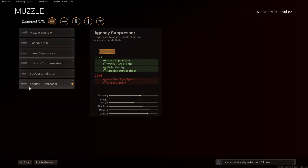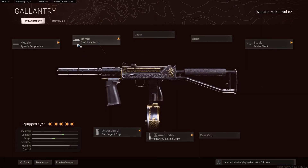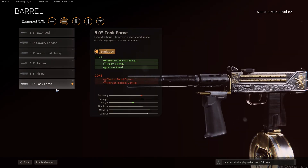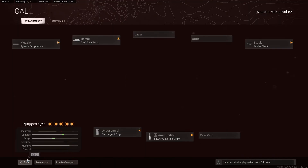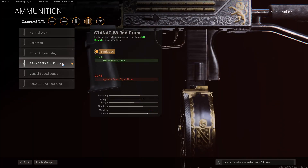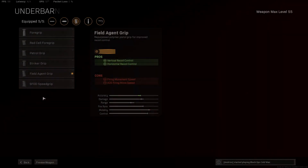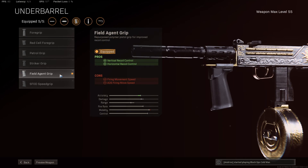For the MAC-10 class setup, we want to start with the Agency Suppressor for sound suppression, vertical recoil control, bullet velocity, and effective damage range. Then the Task Force barrel for effective damage range, bullet velocity, and strafe speed. We want the Raider Stock for ADS firing movement speed, aim walking movement speed, and sprint to fire speed. Then the Stanag 53 round drum for maximum ammo without reducing ADS speed as much as the fast mag. Finish with the Field Agent Grip to control recoil more easily.